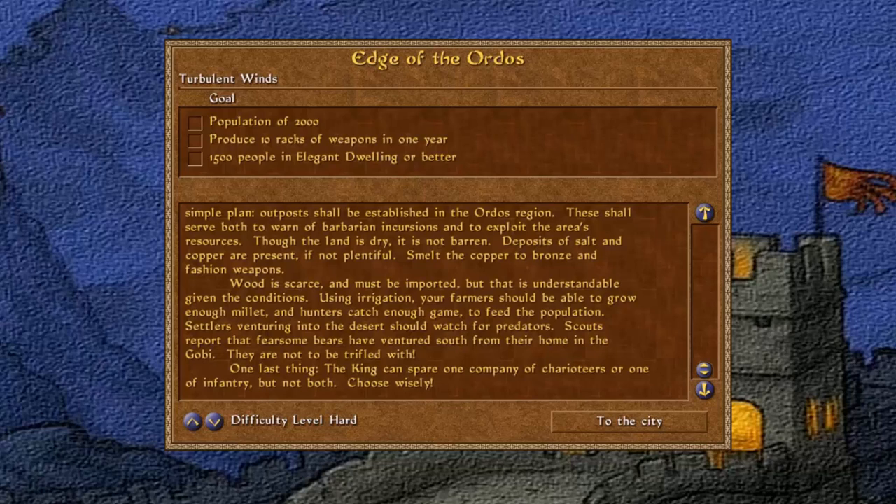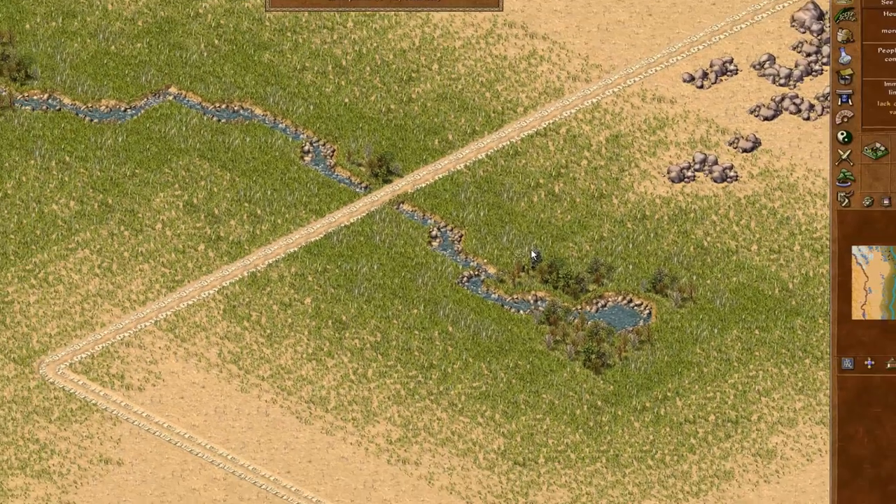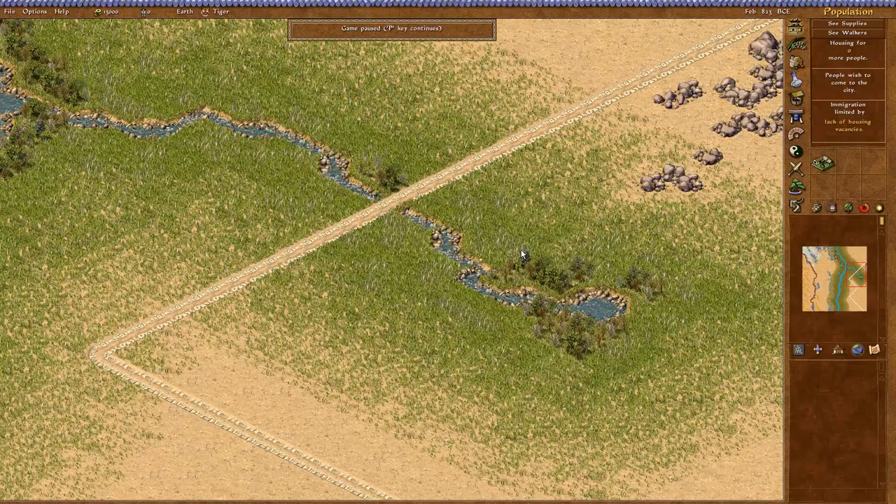G'day mates, welcome back to Emperor. Today we're heading on to the edge of the Ordos — we're going to be building out in the desert by the sounds of things. We're going to need a relatively small population, all things considered. I should be able to get that into one housing block, although I'm probably likely to build a second housing block anyway. Ten racks of weapons and an elegant dwelling — that should be pretty simple, though we may need to import a few different things.